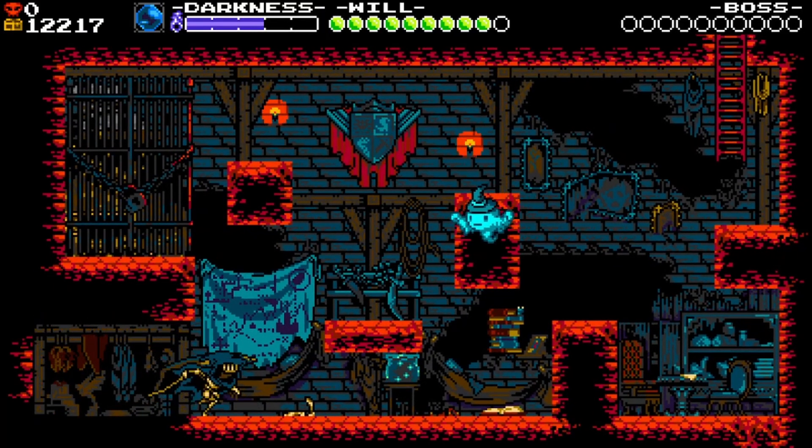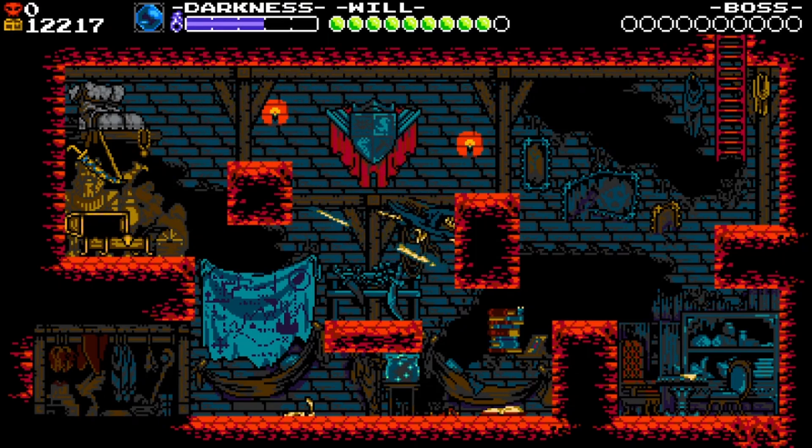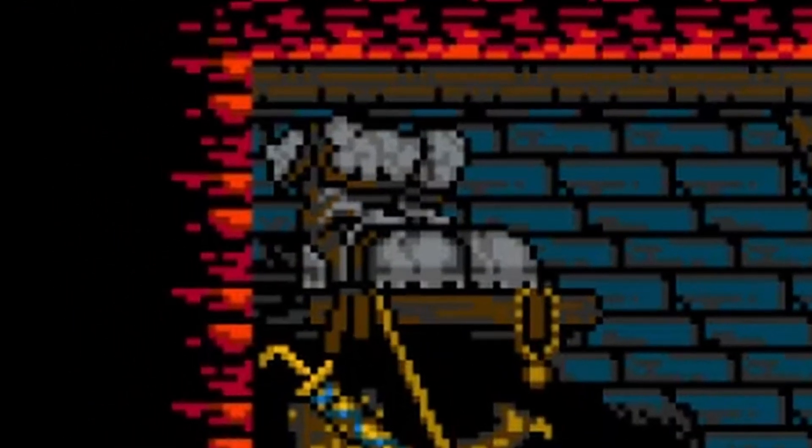Specter's high-heeled boots. These can be found inside Specter's secret room. They're the smallest thing ever, so it's forgivable if you didn't notice them till now. The developer said in a live stream that they are specifically mage boots. Is Donovan a mage before he was in adventure, or did he just steal them like Luan in his massive boots? Probably just stole them.